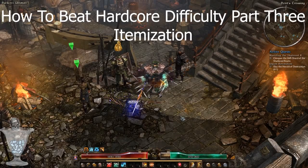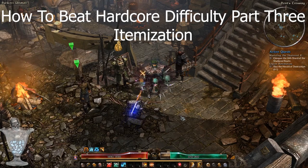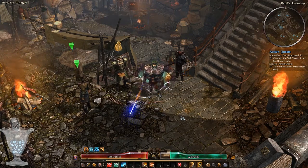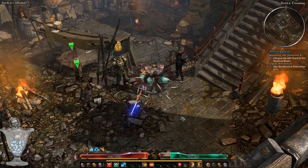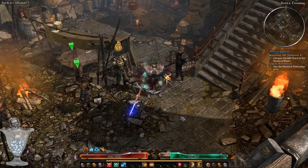Part 3: Itemization. First and foremost, the moment you start collecting green rare items in this game, you should disable and stop picking up white or yellow items. It will save you a ton of time getting to town and constantly selling your items.